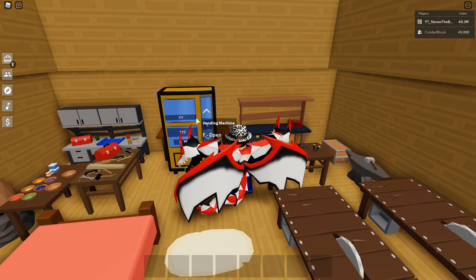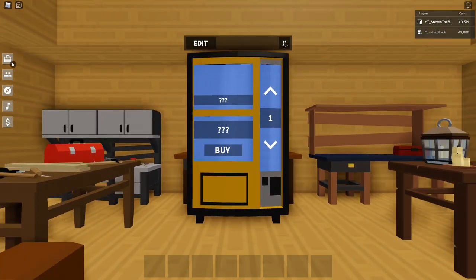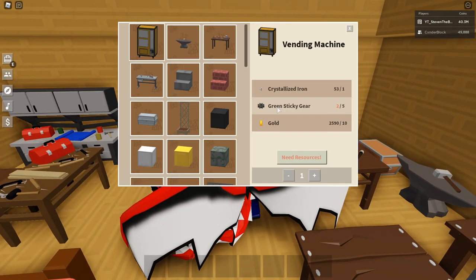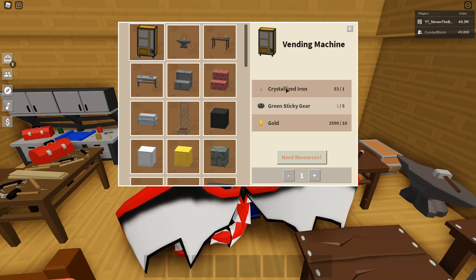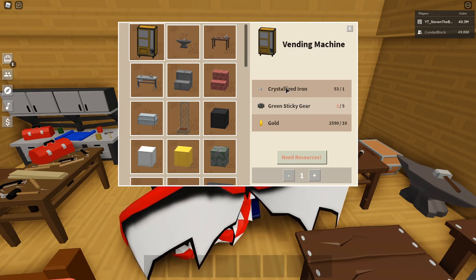Let's say you're selling like 10 vending machines — you can sell them for like 3 to 4 million, dude. People are willing to buy them because some people are lazy and don't want to grind for all these materials. Let me show you guys how you can get all these materials for the vending machine quickly. For crystallized iron and gold, how I got so many is by auto-AFK farming at the Buff Core island.